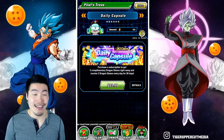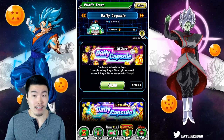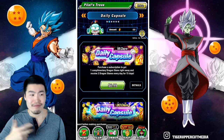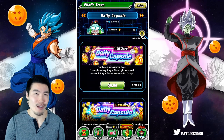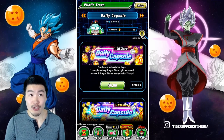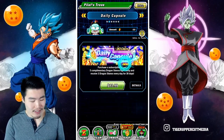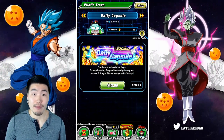That's pretty much all I want to say. I do feel like this daily capsule thing has a lot of potential for even bigger packs in the future for Dragon Stones, but also for other items in the game like hidden potential orbs or even Kais, awakening metals and stuff like that. I would definitely buy a Kai pack. I would definitely buy a hidden potential orb pack that gives you a set amount of orbs every day. There's a lot of potential here. I'm glad it's off to a good start, and it's definitely one of the only things in Pilaf's Trove I would recommend people buy if you're a pay-to-play player.